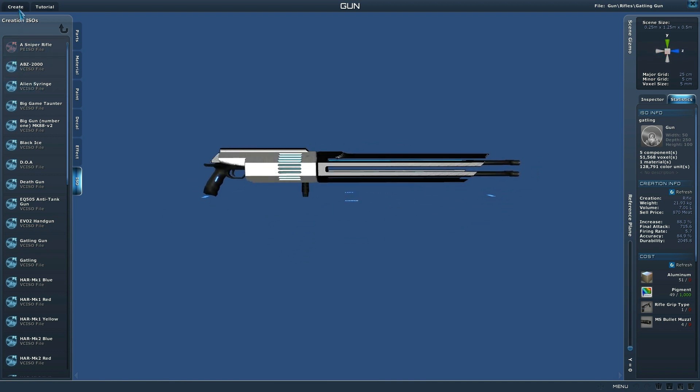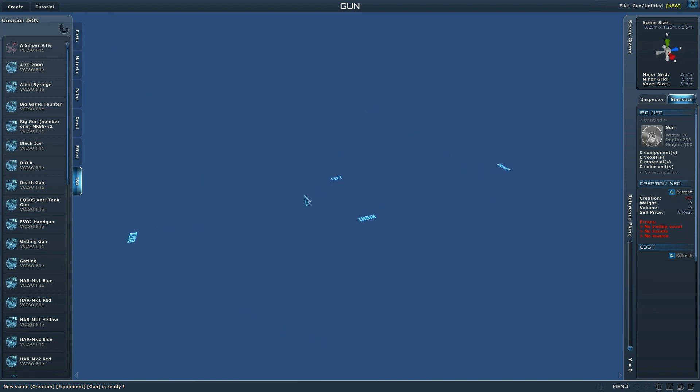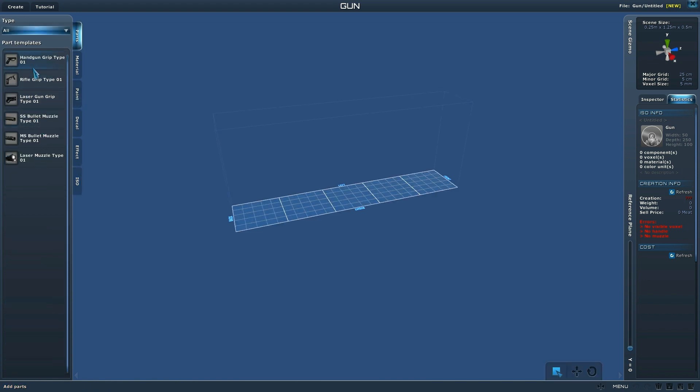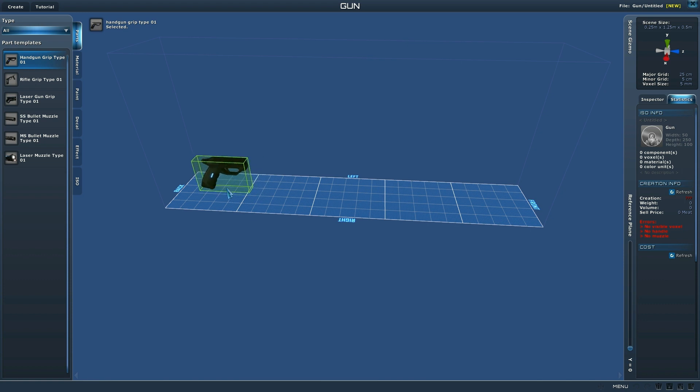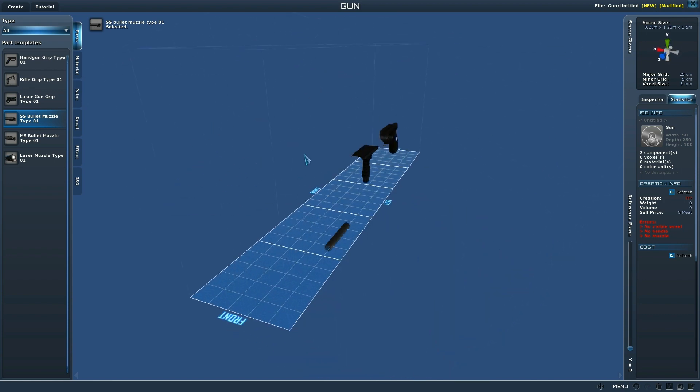In order to create a gun, you're going to need a minimum of a handgun grip and a muzzle. Let's do a rifle — you need one of these and one of these. That's how the game knows that you're trying to build a gun. In the middle, you can actually fill it up with anything you want — any ore: aluminum, gold, diamonds. You can make it out of stone or dirt or whatever.